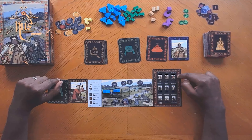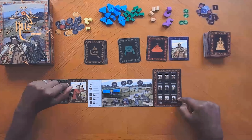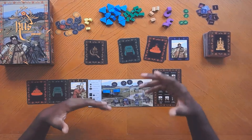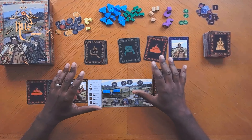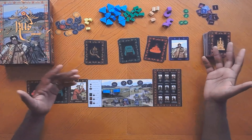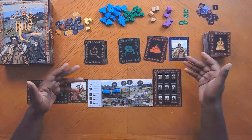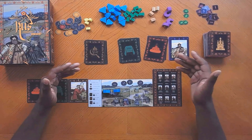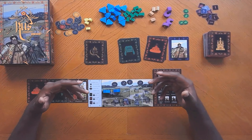You might hope your opponents don't remember that you said you were a builder for those three turns, and then you say you're a shepherd to get two more coins. If they don't remember, you get away with it. If they call you out, you have to prove it by showing your card — which means you can no longer keep it and must draw another random card from that class. If you are correct and they called you out wrongly, the opponent who accused you pays you based on their highest class: one coin for lower, two for middle, three for upper. If you lie and get caught, you pay based on your own highest class.